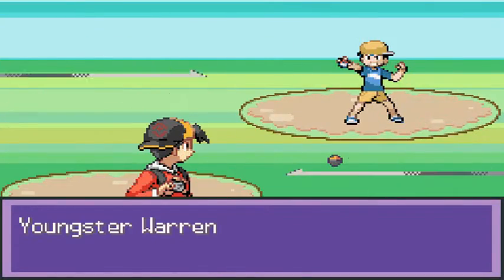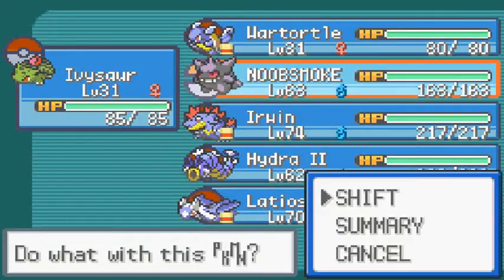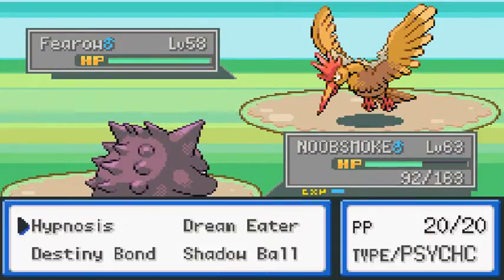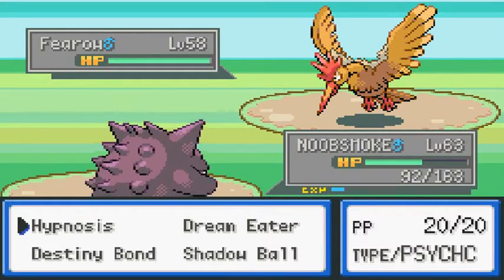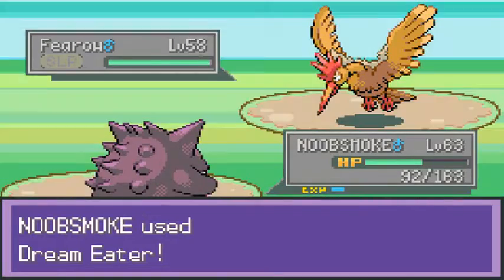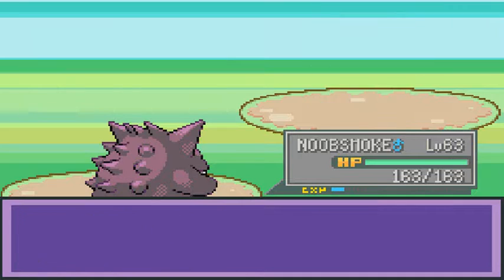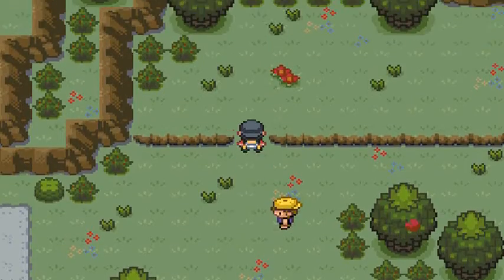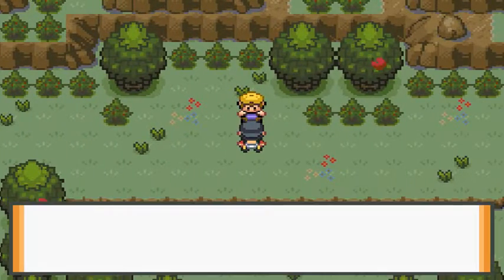One Pokemon coming out - let's go with Noob Smoke. The drill pick doesn't do much, but Hypnosis works great. Look at that - stay asleep! That's how it's done. He never lost. Okay, let's continue on our adventure, battling everybody we see on the way to Mount Moon.